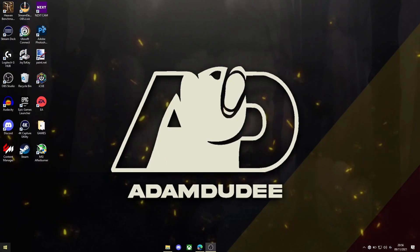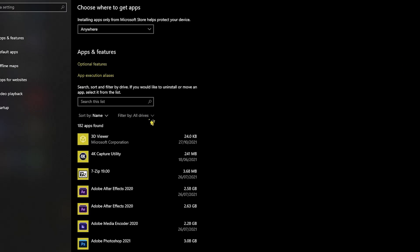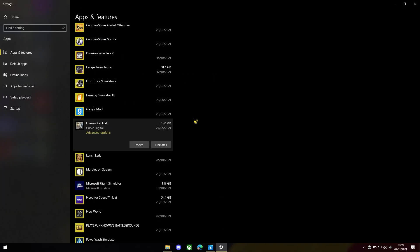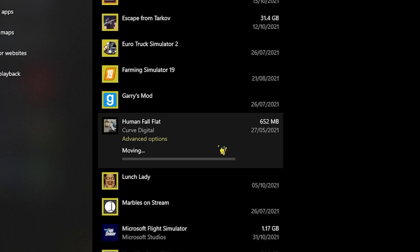The first thing you want to do is open up the Start menu. Once in here, you want to type in Apps and Features. Once you have this section open, you're going to find Filter By and then choose the hard drive where the game is stored that isn't on your M.2 or SSD. I've already done this, so we're going to test this on the game Human Fall Flat to show you how to do this. You want to click on Move here, and as you can see it'll bring up your M.2 drive. Click Move on there and it'll start moving to your C drive. And that's all it takes to move your game from your HDD to your SSD.